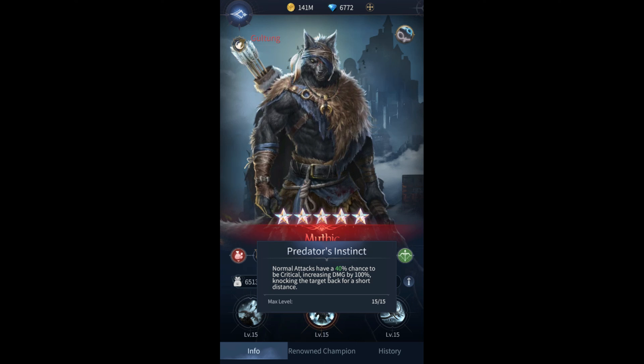Almost everyone I've used so far, before they hit their ultimate, they do pause for a moment — they have a tell, essentially a move that takes about a second. I imagine if they get knocked back while they're about to cast that, or any other ability, it would interrupt the ability. So with Predator's Instinct at level 15, he has a 40% chance to deal critical damage and interrupt the target. I believe that's what makes his entire kit.